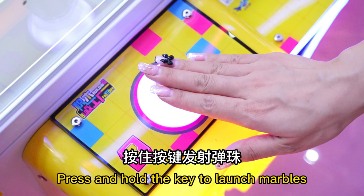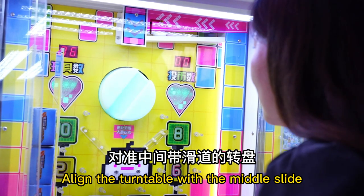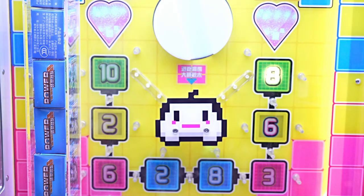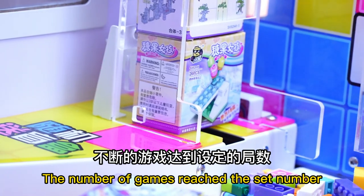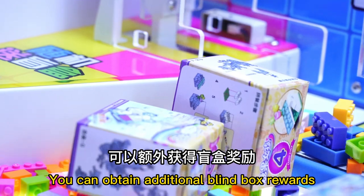Press and hold the key to launch marbles. Align the turntable with the middle slide. The marble falls into the slide and you get the corresponding number of building blocks by digital running. If you don't aim at the machine, you still receive a reward of blocks. When the number of games reaches the set number, you can obtain additional blind box rewards.